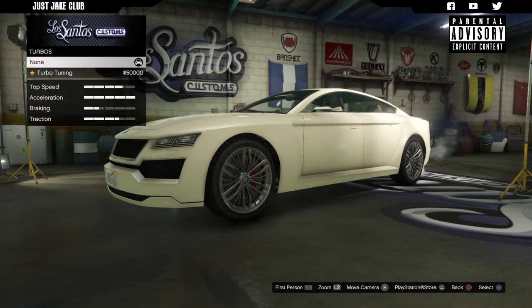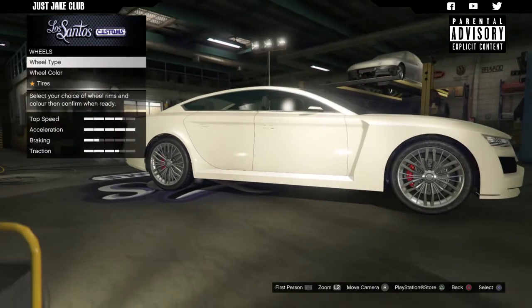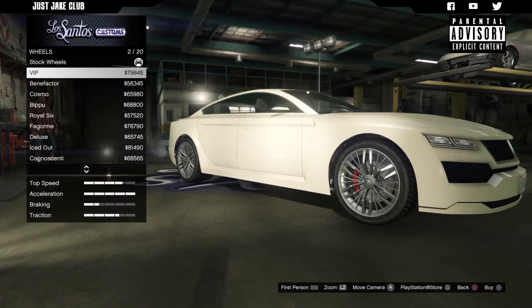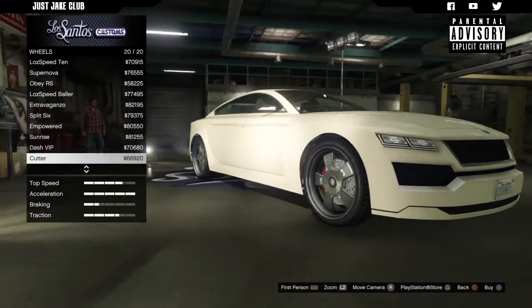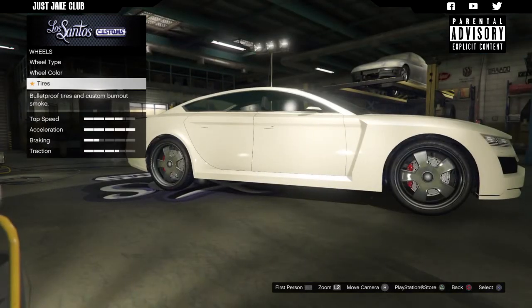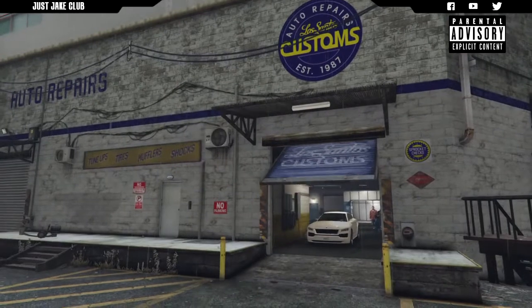For the transmission I'm getting the race transmission, and for the turbo, turbo tuning. Next are the wheels — and we don't even get a suspension upgrade. The stock wheels are actually really nice, but I'm going to change them. Going into the SUV chrome category, I'm going for the Cutter rims — 66 grand but they look brilliant in chrome. Then I'll grab bulletproof tires and finish off with light smoke window tint.